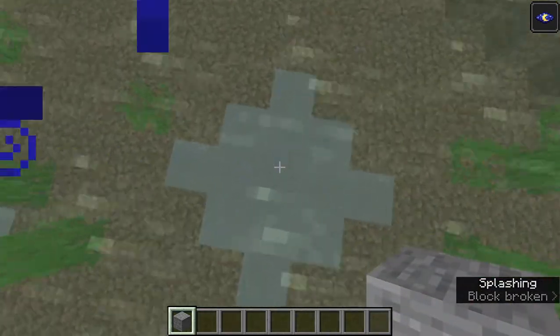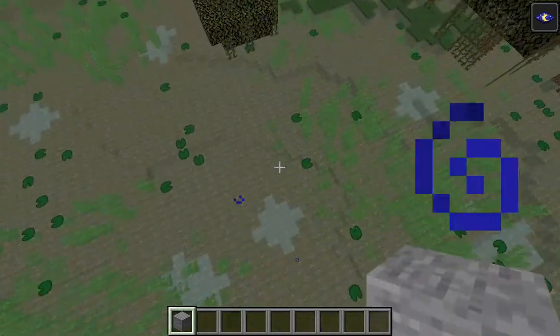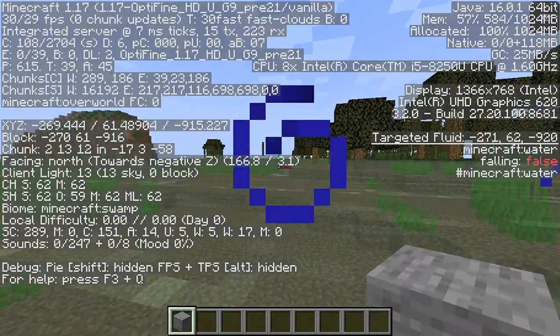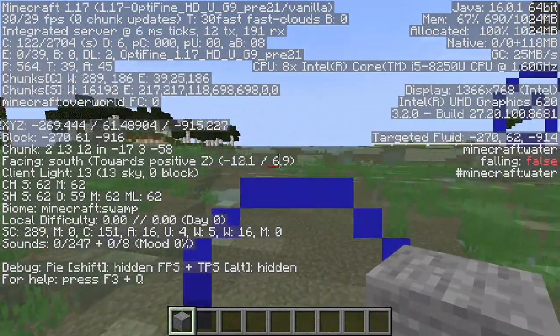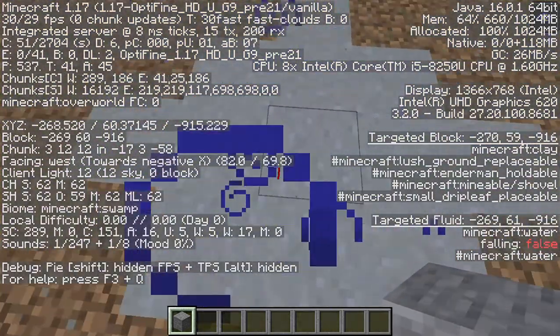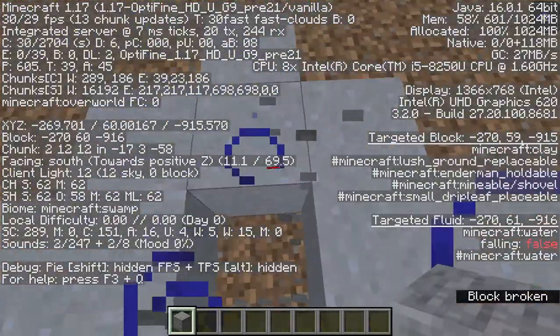First, you need to go to a swamp and find a clay patch like this. Then you have to break it and, like you can see in my screen, you can see the soft clay right there. You need to mark the middle.